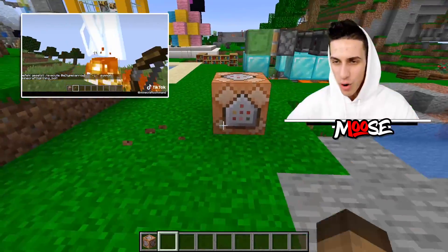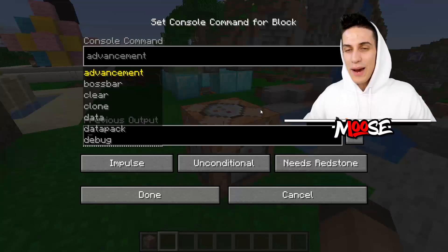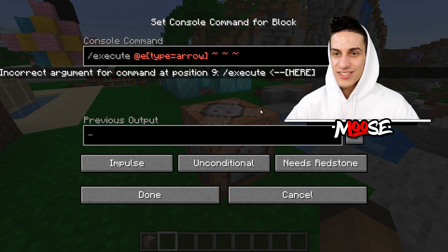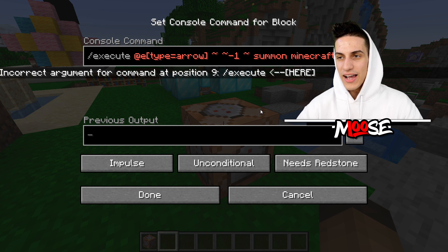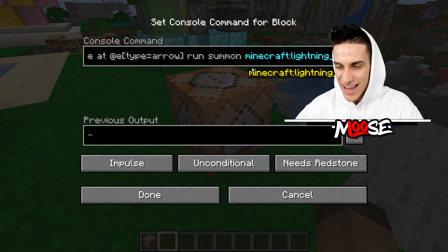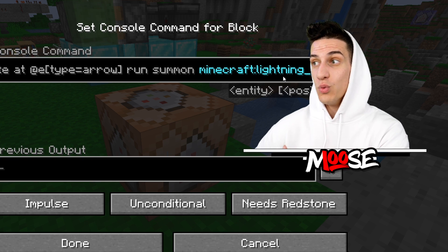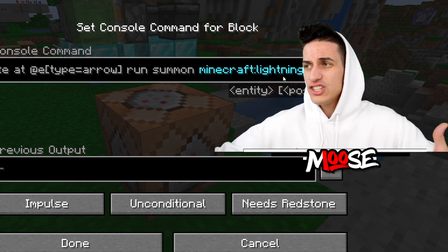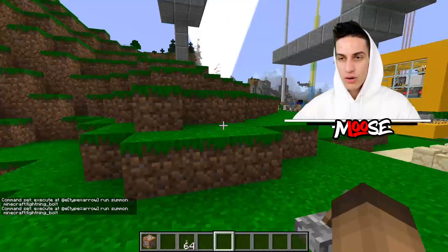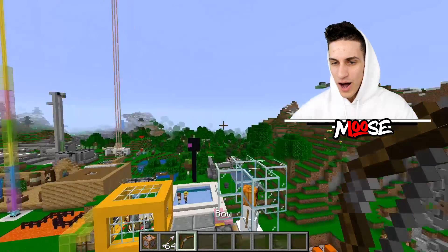We're bringing back the command block stuff. First of all, we gotta be cautious — get rid of all your arrows in your Minecraft world. This is probably gonna be very bad. So grab your command block and type in slash execute at E, type equals arrow. Then we're gonna add in our parentheses, tilda with negative one, summon Minecraft lightning underscore bolt. This command works in old Minecraft and also in Pocket Edition, but we're gonna change it up. So whenever you fire an arrow, it's gonna summon a lightning bolt. Execute, at E type arrow, run, summon, Minecraft lightning bolt. You can change this to anything you want — TNT, eggs, zombies, even a wither bow. Make sure it's a repeater command block, grab a lever and just turn that thing.